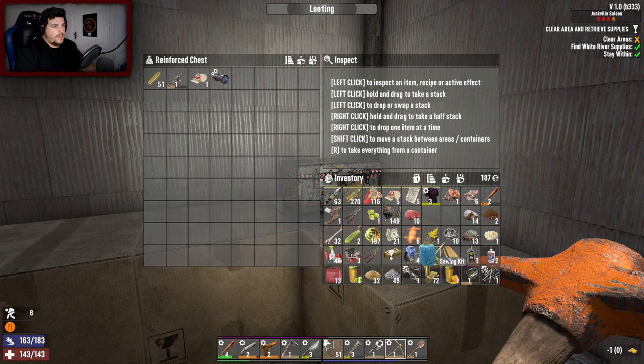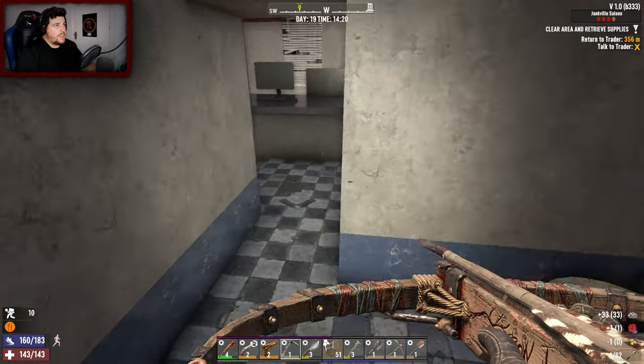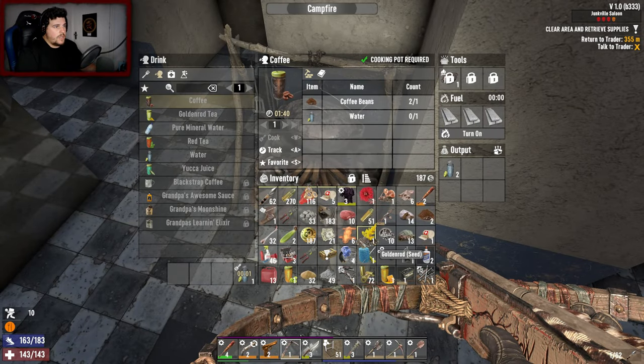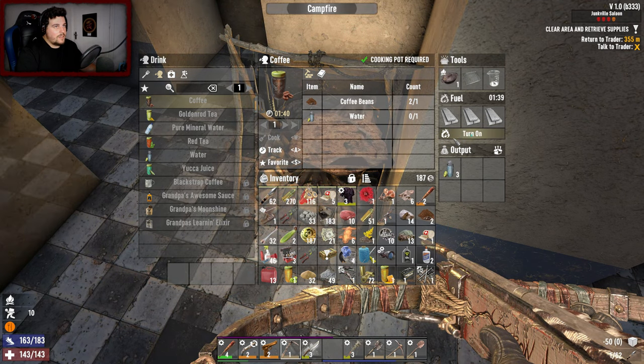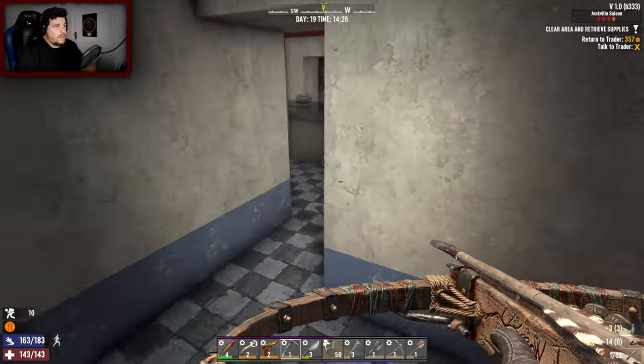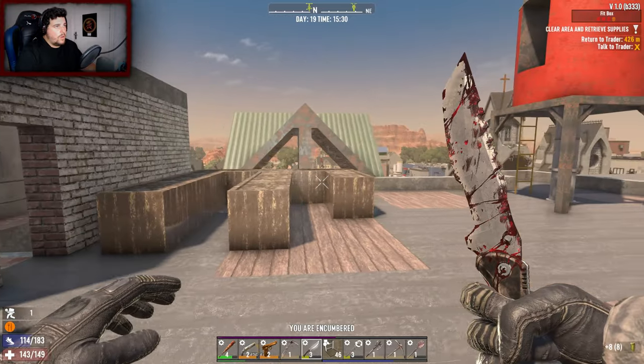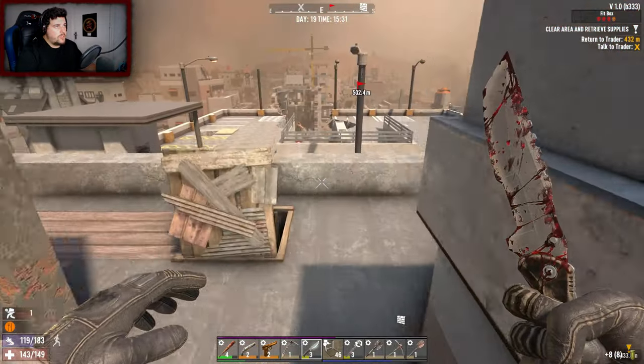An 8x scope mod, some ammo and first aid. I'm full - scrap that, throw the wood away. What else can I get rid of? I think we're done. Let's get our water - turn it off. 14 stone can go away. We are done! We've harvested all our crops and took the water out of the dew collectors.